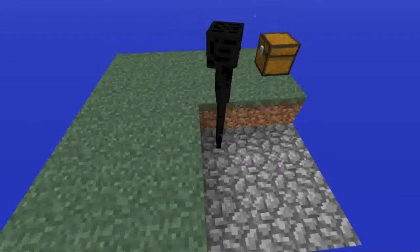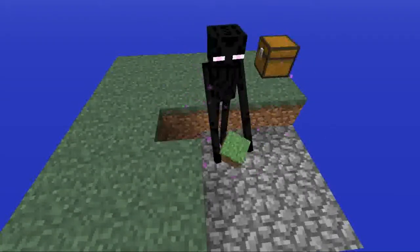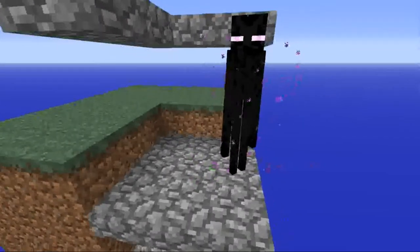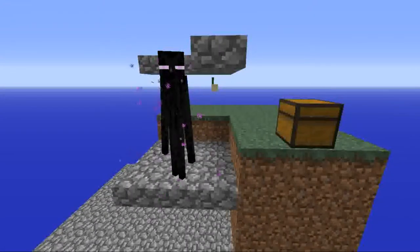Be careful with endermen. They can steal your dirt. If they happen to do so, don't kill them while they're holding it, because they won't drop it. Endermen won't steal dirt if it's directly above or below them, so you can block them off by putting roofs that they can't fit under.